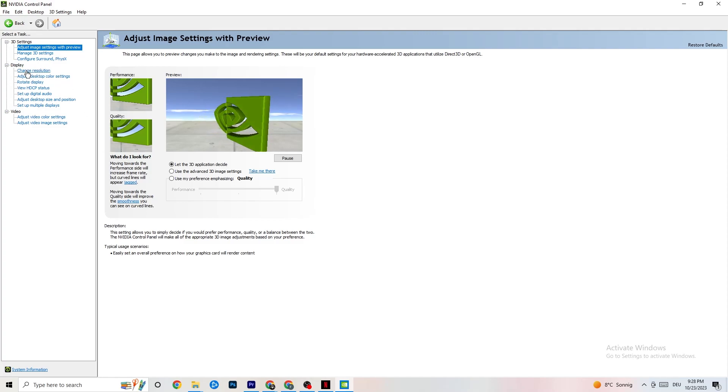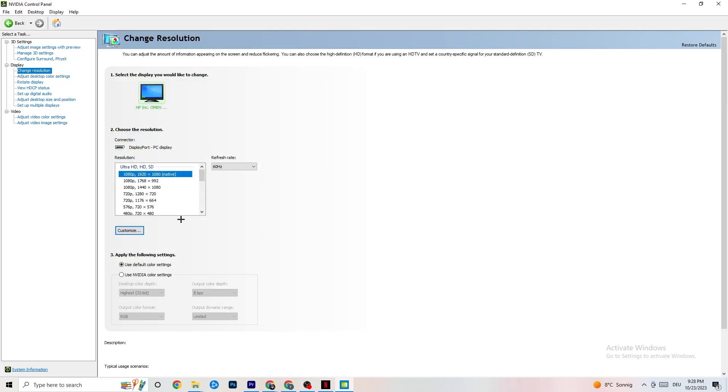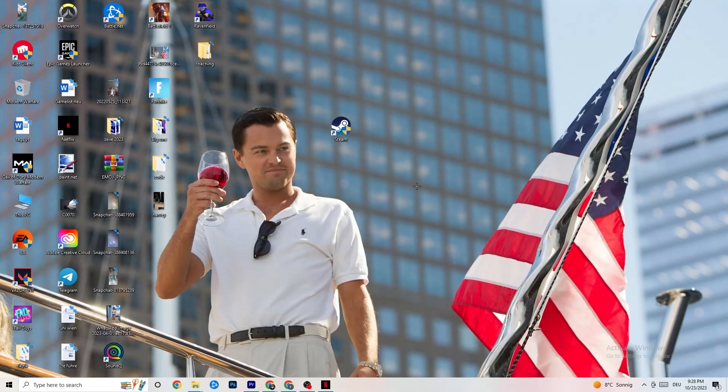Still in the NVIDIA Control Panel, go to Display, then Change Resolution. Make sure your monitor is set to the same resolution as your in-game resolution — for example, if your game runs at 1920 by 1080, your monitor should be set to 1920 by 1080 as well. Once you're done, close the control panel.